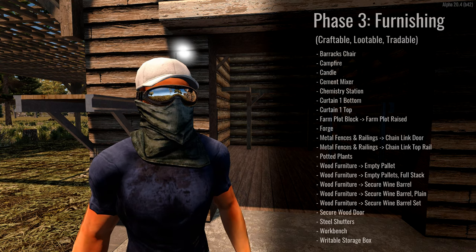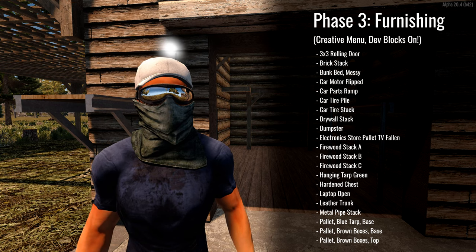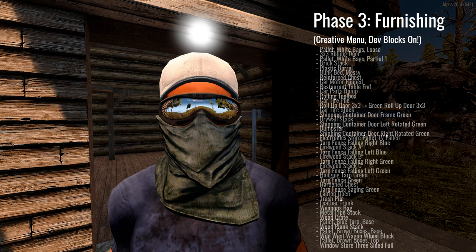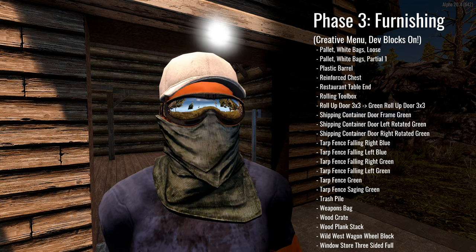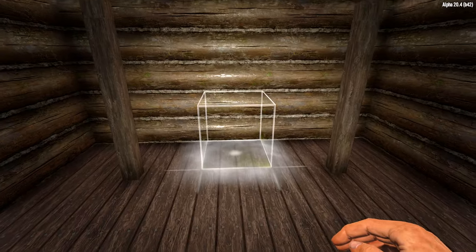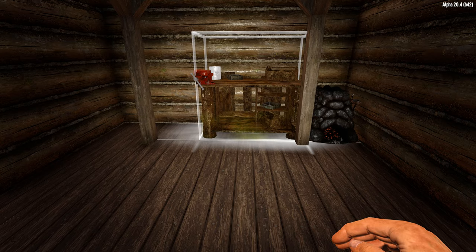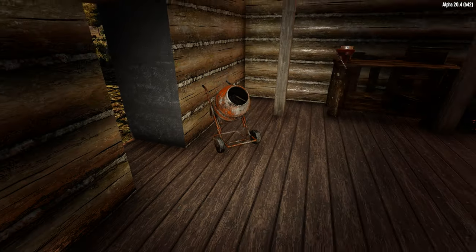We're in the home stretch — building is done, painting is finished, and all that's left is decorating. I won't be calling out every single decoration that gets placed; all items are listed but we'll only go over the important ones and the thought process behind each section. Let's start with the interior. For the back wall I wanted to make sure the workbench, forge, and cement mixers were covered. The forge was placed on the right side of the wall with the bench directly next to it, and the cement mixer will go by the side door.